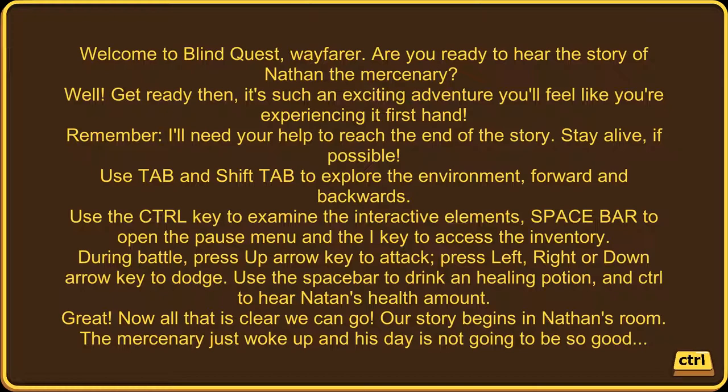The game continues with its tutorial: 'I'll need your help to reach the end of the story. Stay alive, if possible. Use Tab and Shift-Tab to explore the environment forward and backwards. Use the Control key to examine interactive elements. The Spacebar to open the Pause menu, and the I key to access the inventory. During battle, press the Up Arrow key to attack, Left, Right, or Down Arrow to dodge, Spacebar to drink a healing potion, and Control to hear Nathan's health amount.'